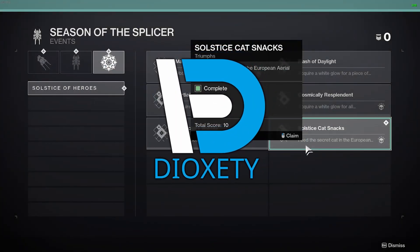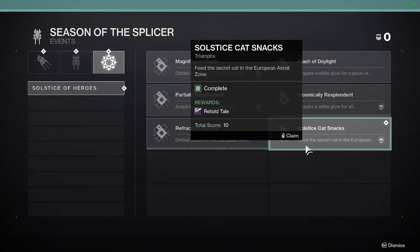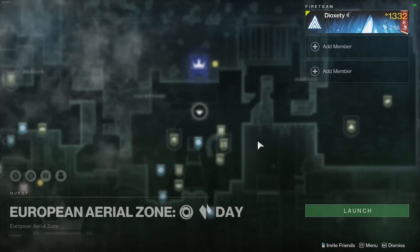Hey, what's going on everyone. Today we're going to be showing you how to get the Solstice Cat Snacks Triumph, which rewards your Retold Tail — feed the Seeker Cat in the European Aerial Zone. So let's head into the European Aerial Zone and I'll show you where to go.